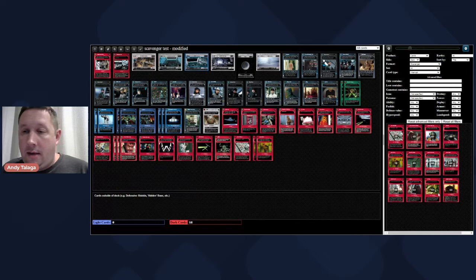Pure Sabacc Cylinders does nothing. Imperial Reinforcements does nothing. Imperial Supplies is an okay card - it gives you a one-shot boost of force activation - not really what I'm looking to do in this deck, but it's not the worst thing.